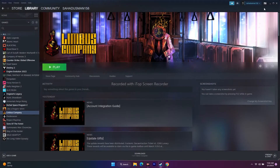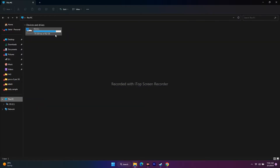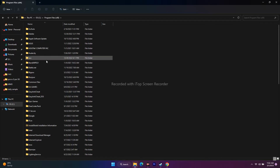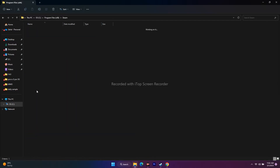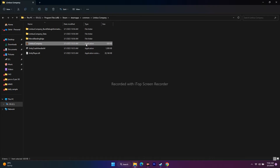Second method — how to navigate to the installation folder using File Explorer: open File Explorer, navigate to This PC. Every game downloaded from Steam will be in the local disk by default. Open it, scroll down and navigate to Program Files (x86), then Steam folder, then SteamApps, then Common, then Limbus Company. From here, launch the game. This has helped a few users.